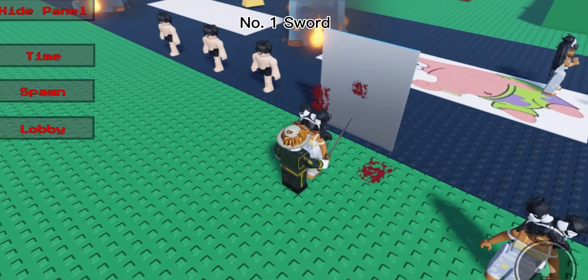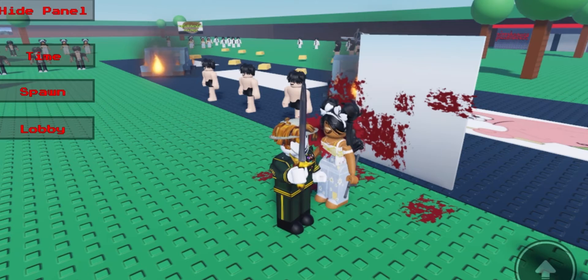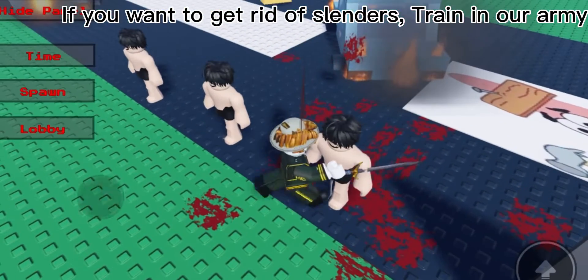Number 1: Sword. These are mannequins that have a feature to speak. If you want to get rid of slenders, train in our army.